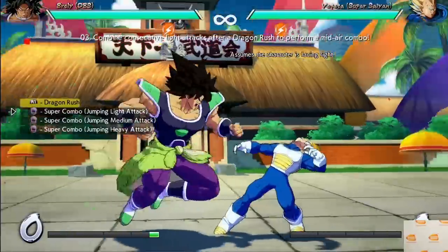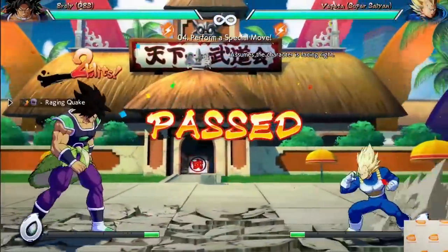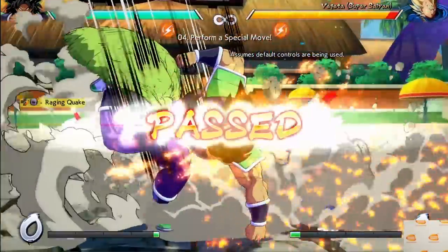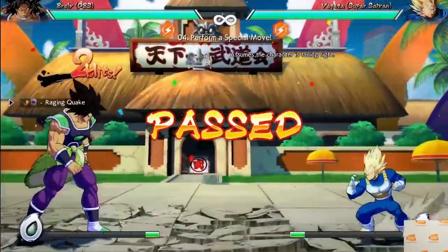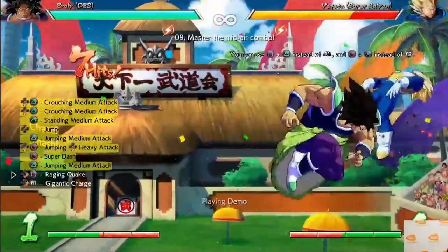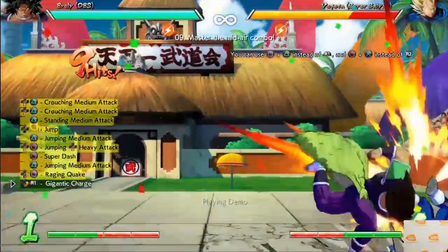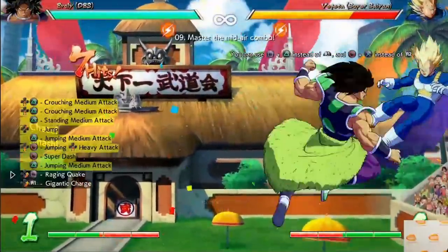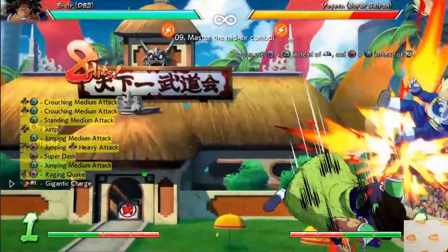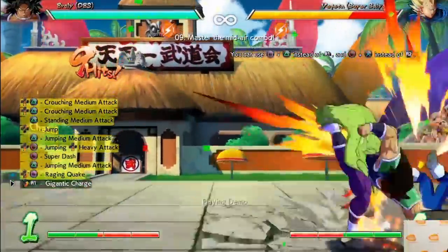The third combo challenge gets skipped because it's just a basic dragon rush combo. The fourth combo challenge is just one of his special moves, the Raging Quake — quarter circle forward square. This is going to be your go-to. It's a lunging attack that hits his opponent, but later on in the combo challenges we can also see that Broly can use this move in the air to bring his opponents back down to the ground. I was super sold on the move because this kind of scenario is very strong in Dragon Ball Fighters. Not only does it let you get your opponent back to the ground, you can use any sort of assist to go into a dragon rush, into a super, basic bread and butter stuff — or you could just continue the combo. A really powerful tool for Broly.